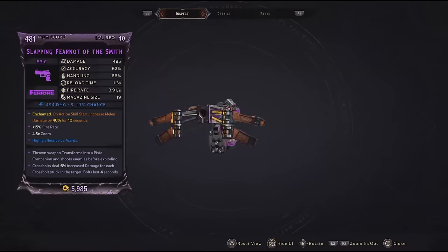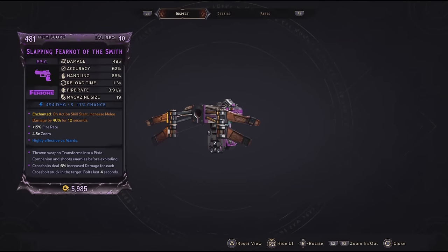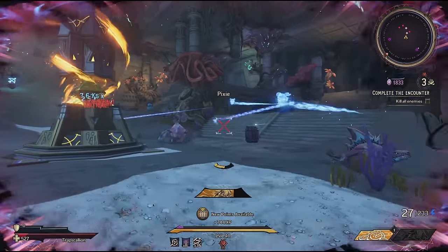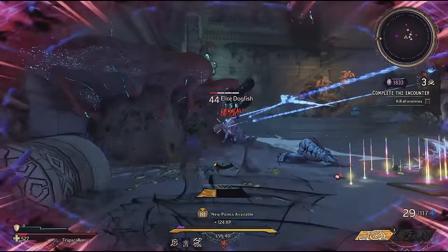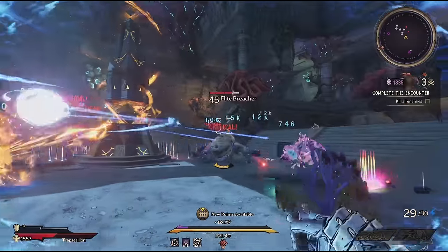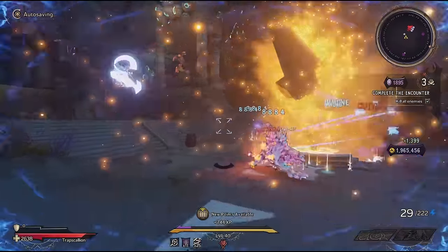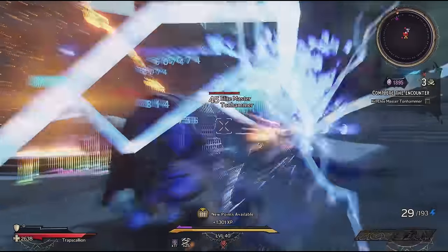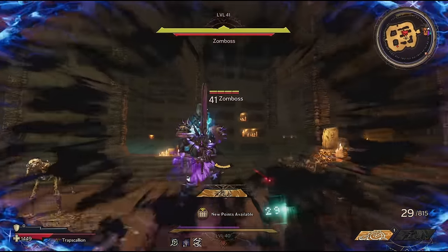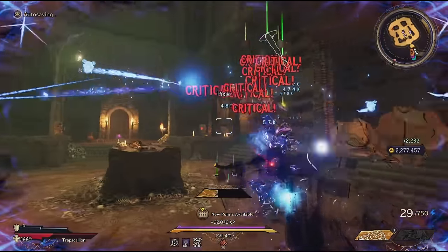Time now for the Fearnot, a well-drop Ferior pistol which can come in all elements and is best obtained from the pistol bath bunnies. Like all well-drop Feriors, there's a multitude of reload effects they can be blessed with, and you'll want yours to be baptised with Pixies, which are summoned each time you reload with a max cap of 9. On Fearnots, these Pixies fire faster and can be summoned the quickest, making them the deadliest of all. The main thing here is that these little Pixies scale off spell damage as well as companion damage, which grants a lot of outlets for you to plug damage into.